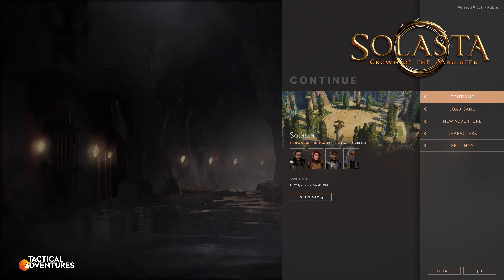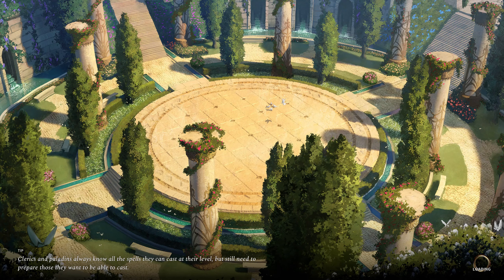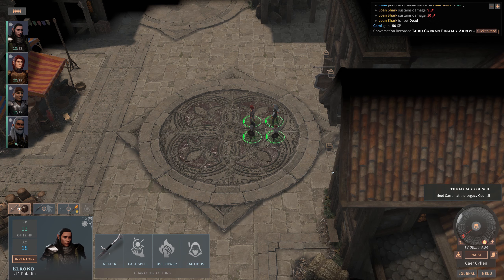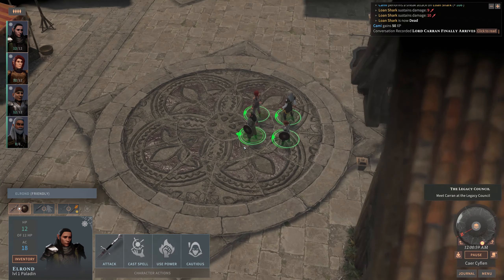So I created our own party of adventurers, and I've not done anything at all on the campaign yet. In the early access version of the game there's a single campaign - I think it's supposed to be about 10 hours worth of gameplay - so just having a first run through. The game is based on the official D&D rules; they've got a license from Wizards of the Coast to use the system. And it looks and feels quite nice.